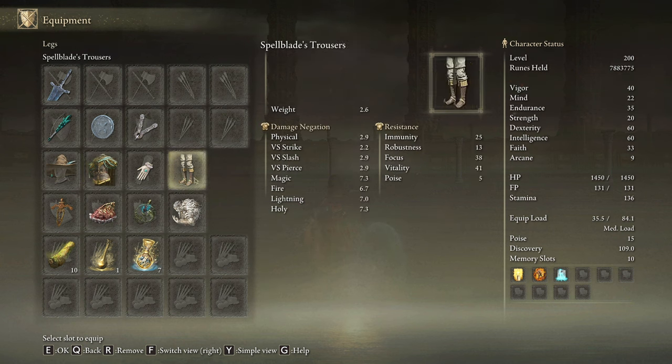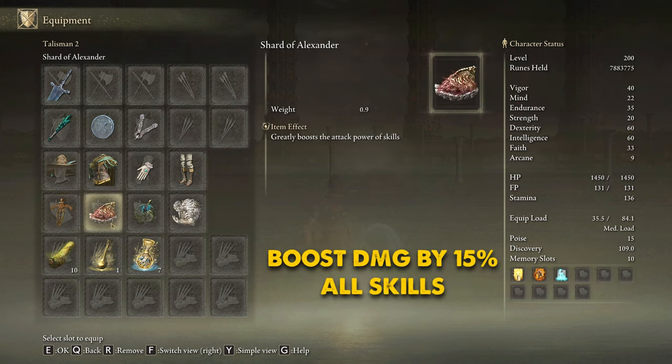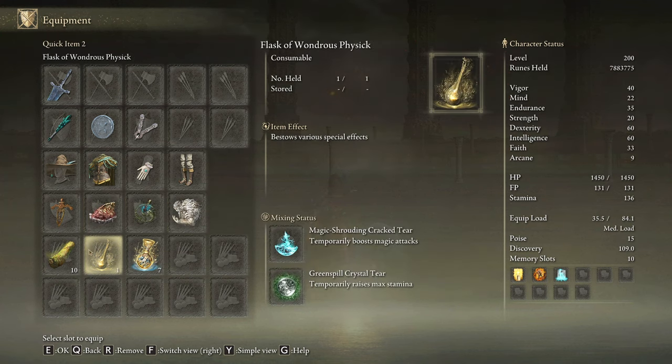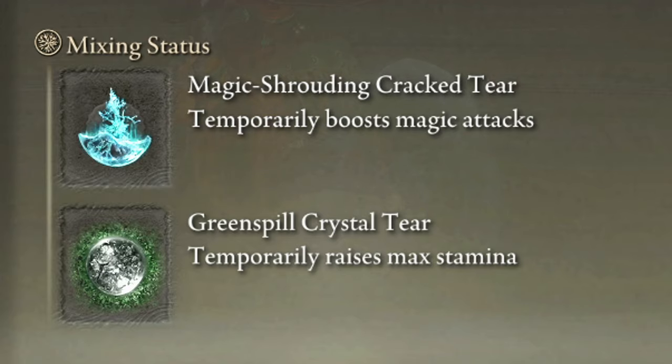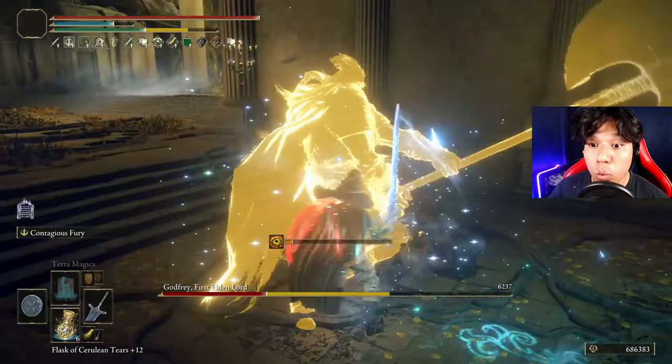The best armor set for this build is the Spellblade set, which will boost our damage by a total of 8% if we wear the full set. The most effective talismans for this build are the Ritual Sword Talisman, the Shard of Alexander, the Magic Scorpion Charm, and the Godfrey Icon. In our Flask of Wondrous Physick, the Magic Shrouding Cracked Tear and the Greenspill Crystal Tear will be extremely powerful. However, the Spiked Cracked Tear and the Stonebarb Cracked Tear are decent alternatives as well.